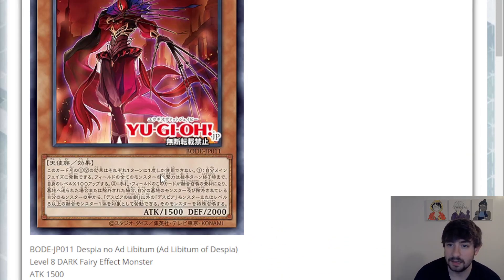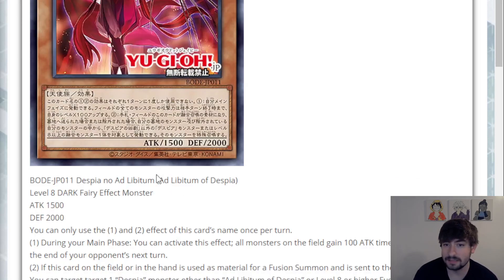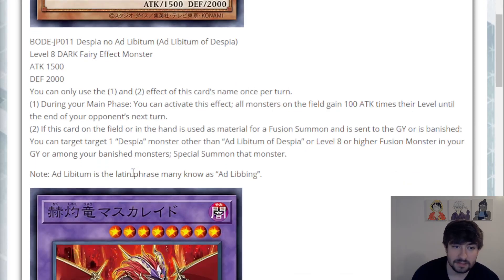This is Ad Libitum of Despia, level eight, Dark Fairy, 1500 attack, 2000 defense. Stats are kind of meh for a level eight, but that's okay. You can only use the first and second effect of this card's name once per turn. During your main phase, you can activate this effect: all monsters on the field gain 100 attack times their level until the end of your opponent's next turn. So this deck is all about summoning high level fusions, at least level eight or higher, so most of them would just gain 800 to 1000. Including himself, he'd gain 800, making him 2300. Keep in mind he does buff everything on the field, so even your opponent's stuff is getting buffed. But if you're pushing for game and wiping their board, with two or three monsters on the field that could easily be 2000 to 2500, which could definitely put you over the top to OTK. Just a nice little OTK-pushing effect.